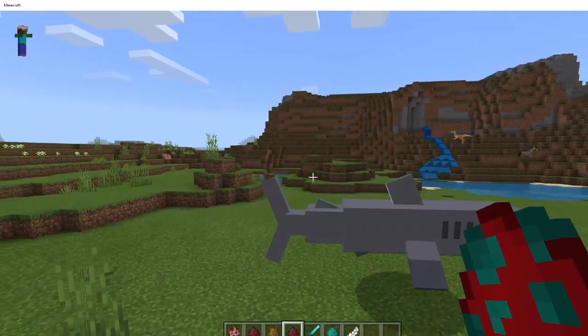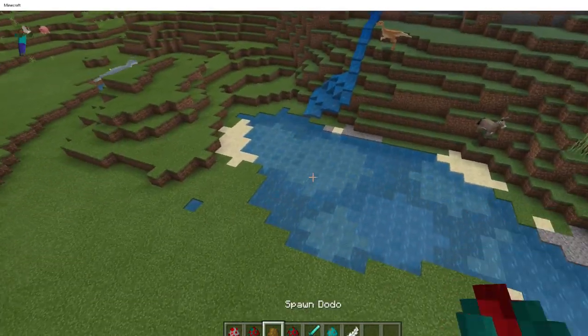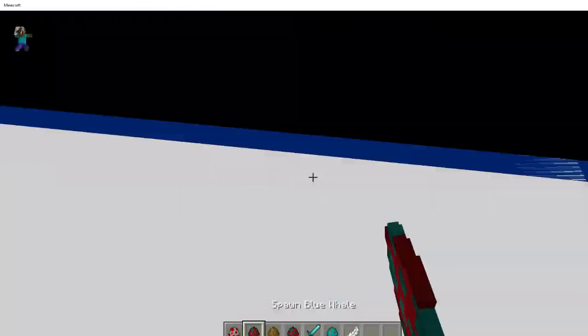We also have a more aquatic style — there are a lot of bosses and a lot more things inside your world. When you're around the ocean, you can get sharks and whales. Look at this whale!